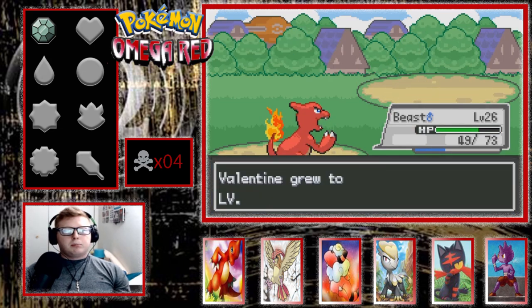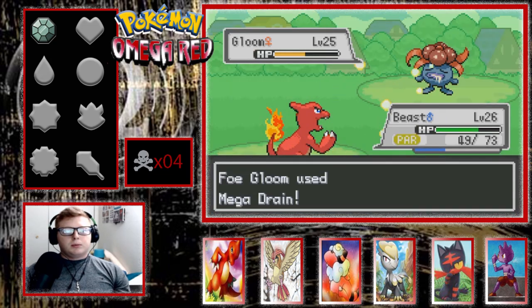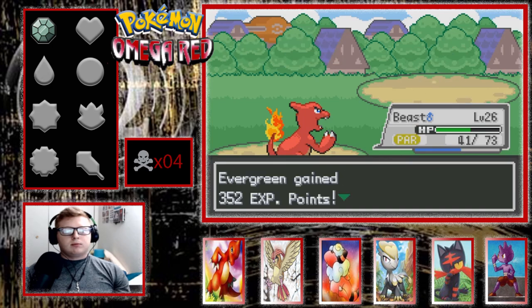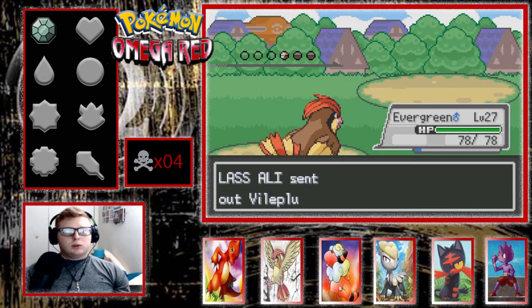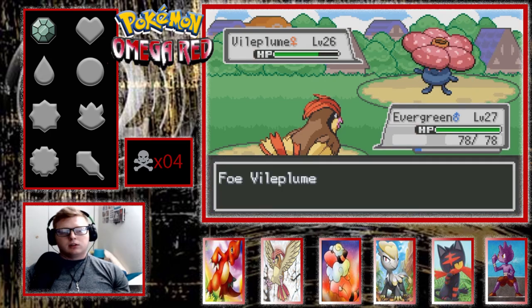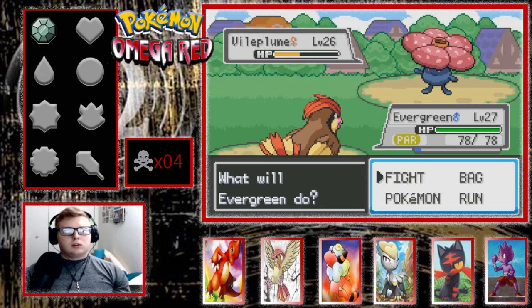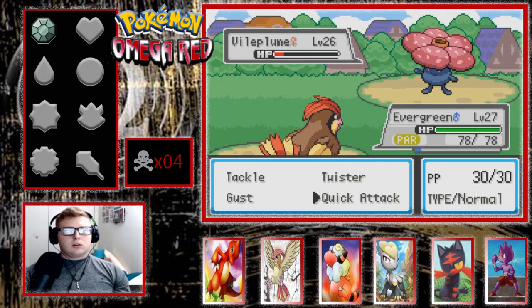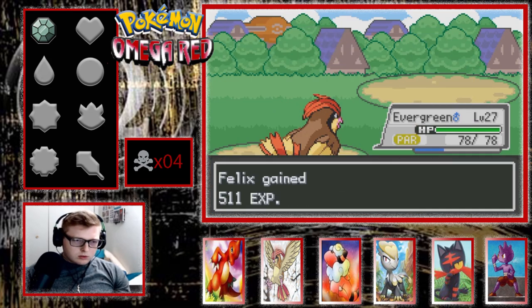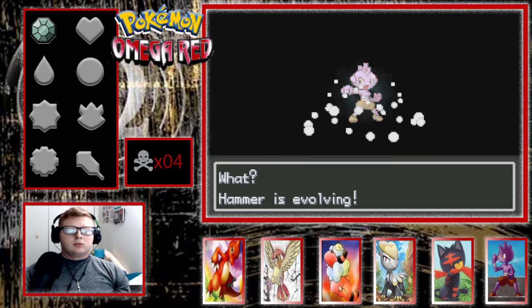This is clearly a bird trainer. I'll throw out Felix. No — a Gloom. Don't use a Powder. Excellent — a Vileplume. Everine, get out here! I'm going to go for the Quick Attack. Felix is about to evolve too.